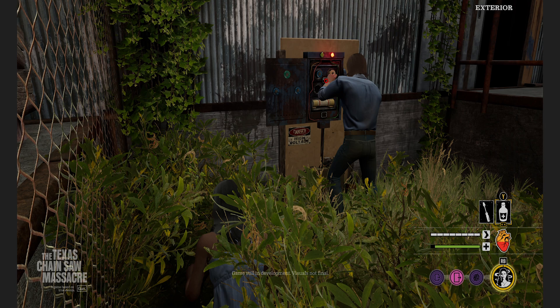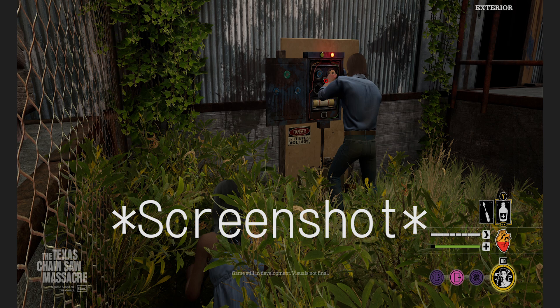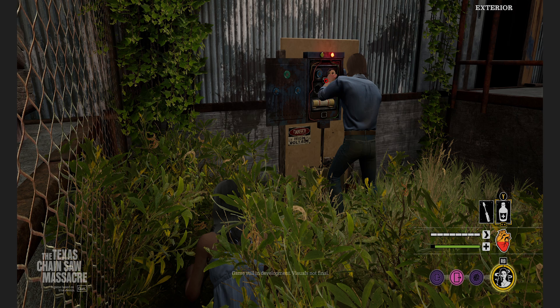Welcome back everyone, this is Cyber. Today I'm bringing you another video about Texas Chain Saw Massacre the game. They dropped another screensaver — this one is for the electrical box. It shows the little icon with a click, and we've already seen how it fits the generators for the electricity. Pretty much you've got to match the numbers to get them to match so you can turn it off.